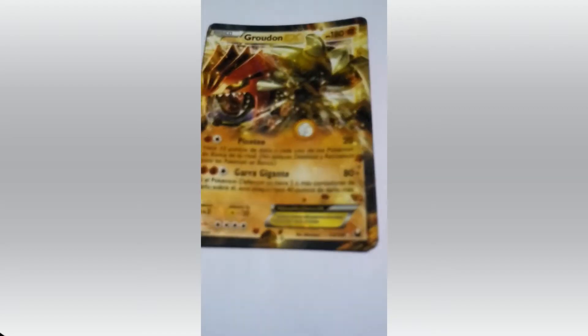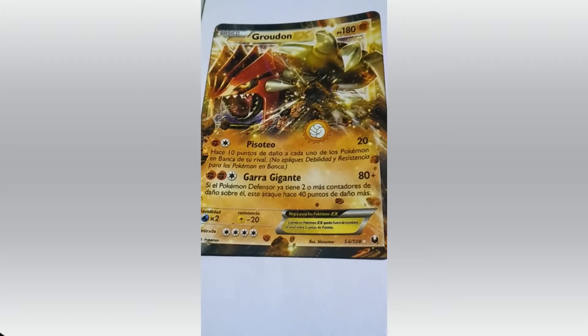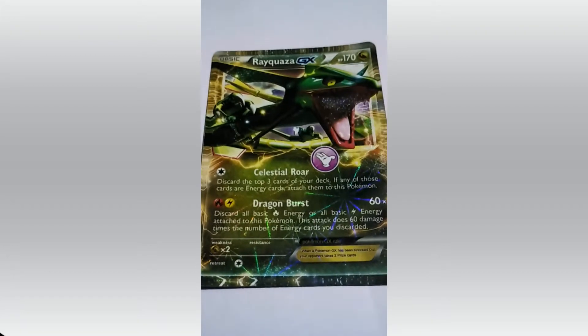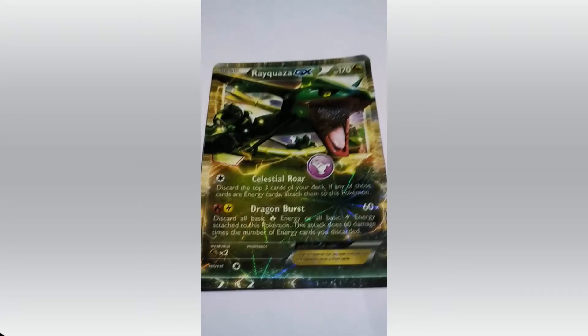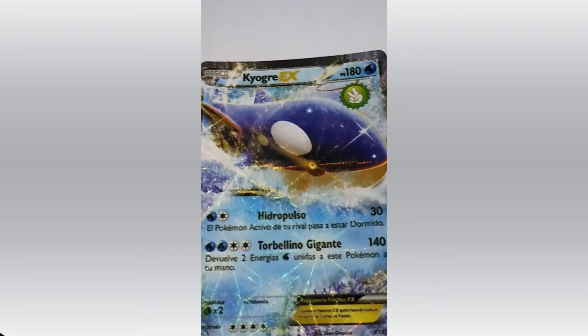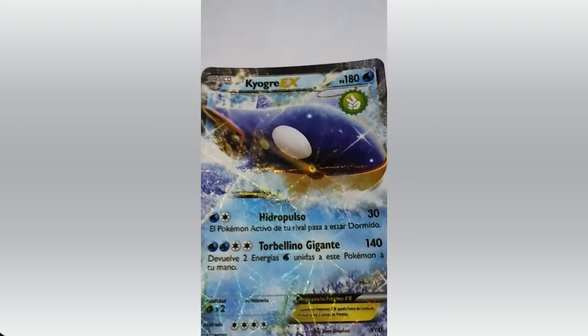Groudon. HP 180. Attacks: Precipice Blades and Giga Impact. Mesprit created Rayquaza. Attacks: Celestial Roar and Dragon Burst. And Azelf created Kyogre. HP 180 and HP 120. Attacks are Hydro Pulse and Torrent Gigante.